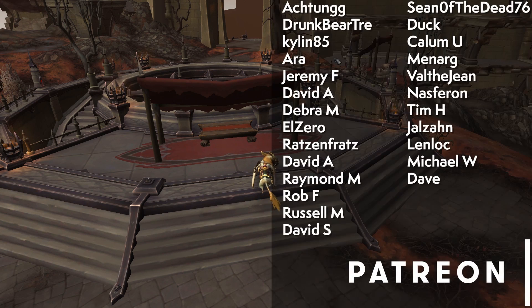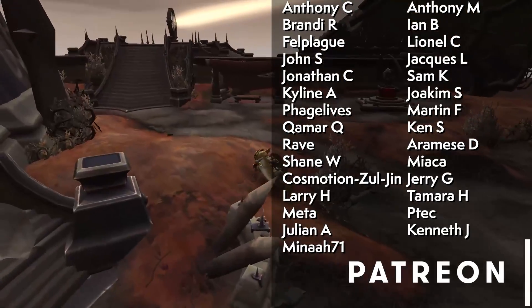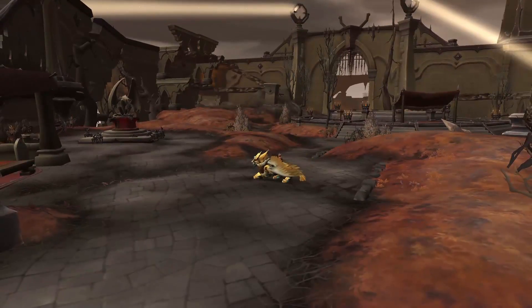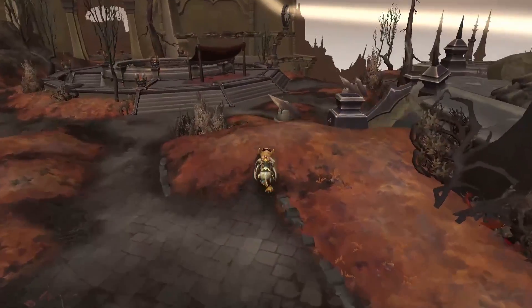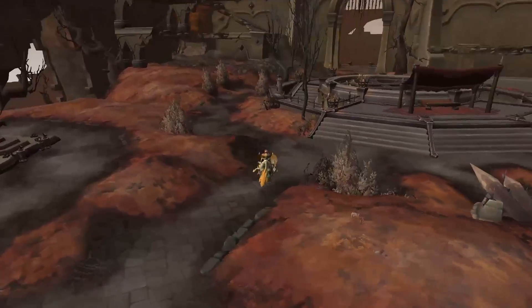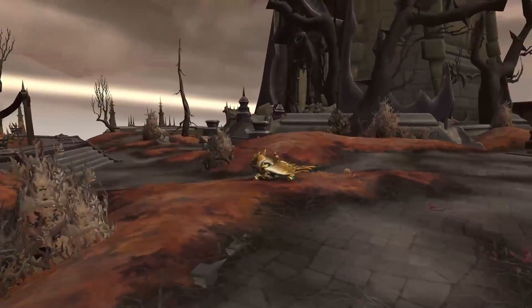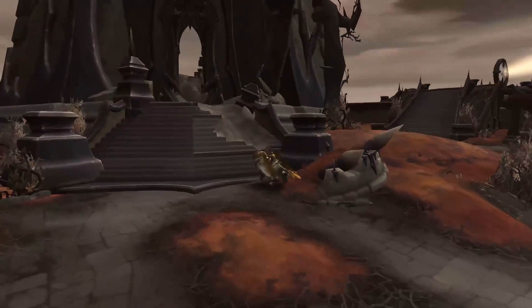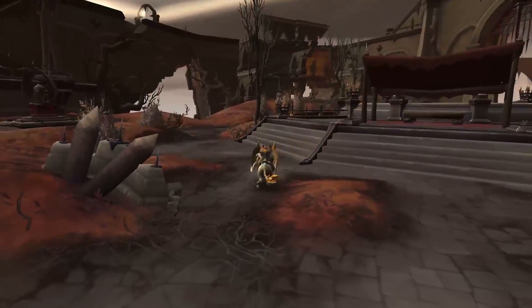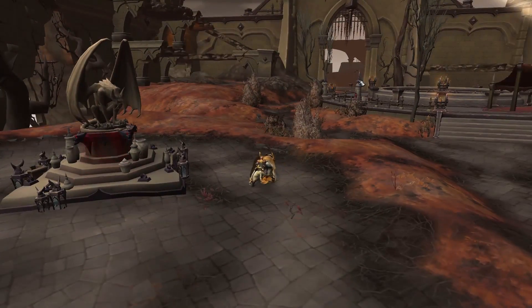Hey, what's up everyone, this is Soul with another Shadowlands alpha preview. Today we're taking our first look at Sinfall, which is presumably the location of the Venthyr covenant sanctum. Just as a reminder, this is the alpha and I have no idea what state this area should actually be in by the time you start building up your covenant.